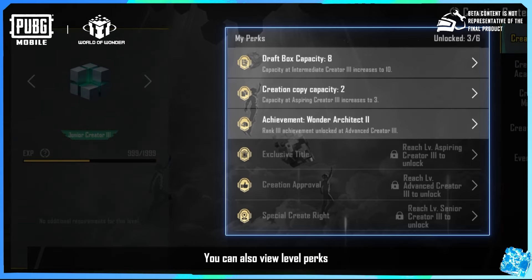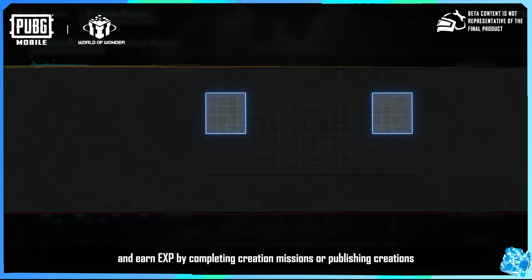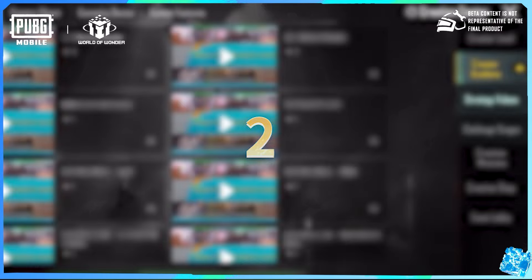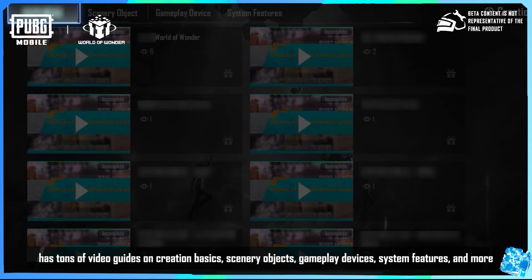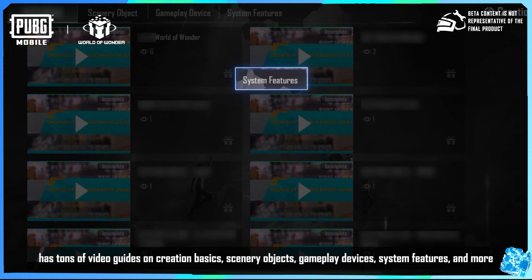Under creator level, you can check how much EXP you need to level up. You can also view level perks and earn EXP by completing creation missions or publishing creations to level up faster.